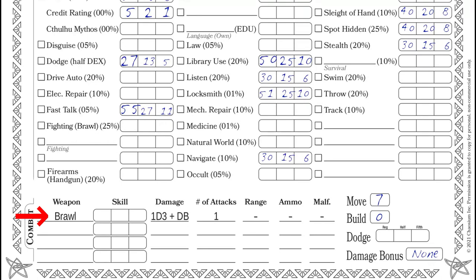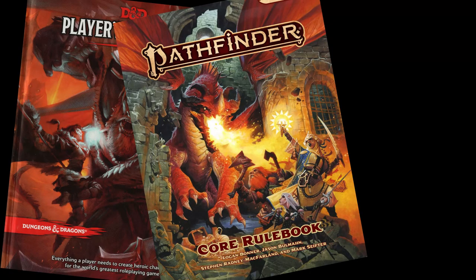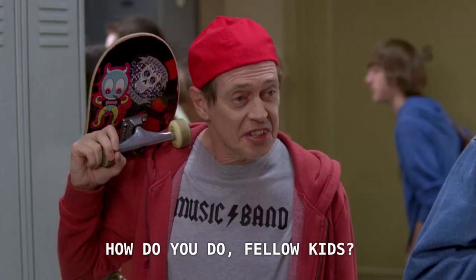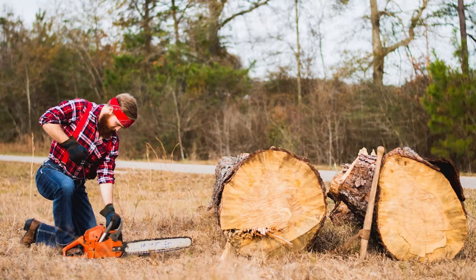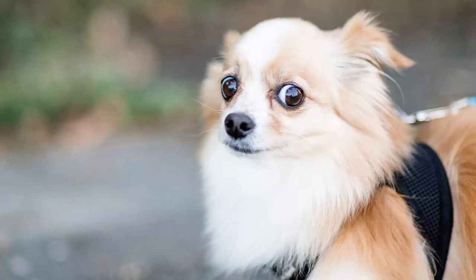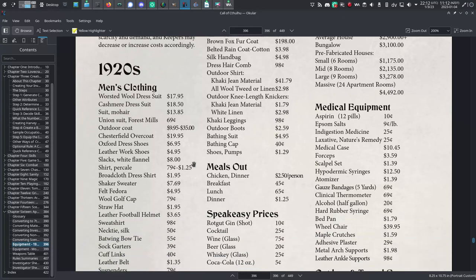Step 9: Gear. If it's not auto-filled for you, enter unarmed combat into the weapons section of your character sheet, with the value of your Fighting (Brawl) skill in the regular column, half that for hard, and a fifth in the extreme column. It's not necessary to go shopping the way you might in Dungeons & Dragons or Shadowrun. The assumption is your character has accumulated the usual stuff over their lifetime and has access to whatever gear their occupation implies. If you want something that would make everyone at the table stop and stare, talk to your game master in advance. There's a price list starting on page 396 and a weapons list on page 401.